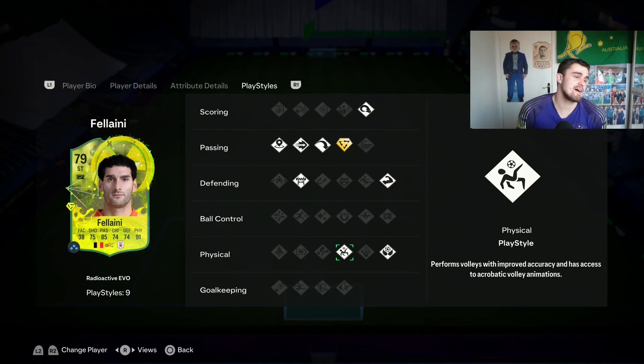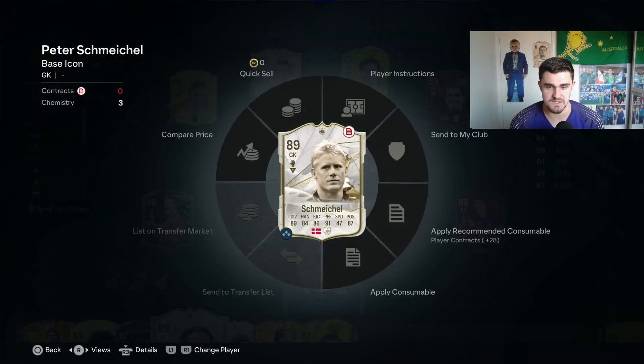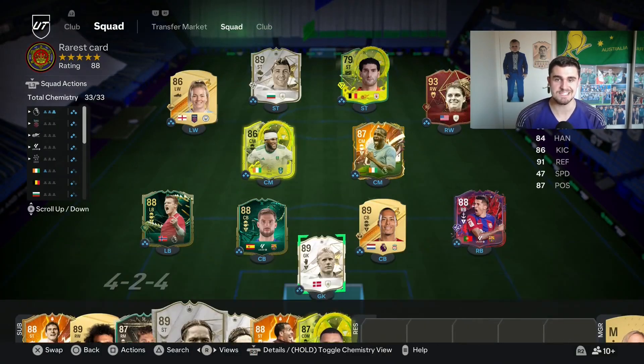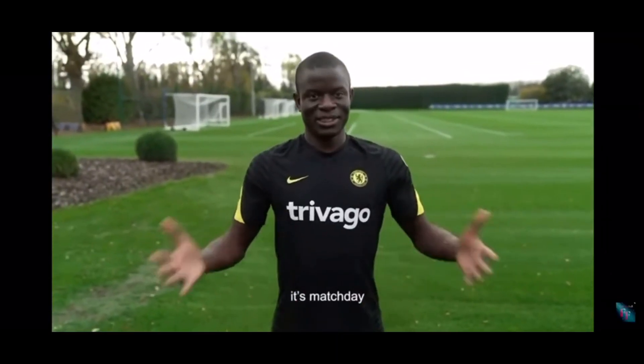Honestly, give him a go. If you want to have some fun in FC 24, give this card a go — it's a bit of fun, we're here to have fun. Team of the Year and Christmas coming up, so that's what we're going to do. And this is my plan: I want to get Yaya Touré, Fellaini, and Hulk in my midfield. Ladies and gentlemen, it's match day.